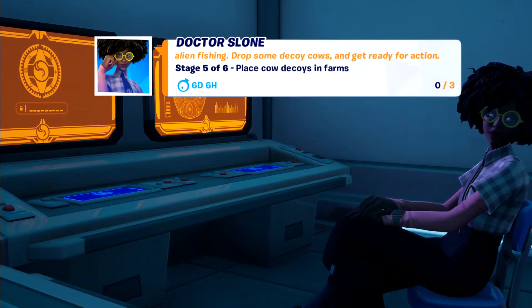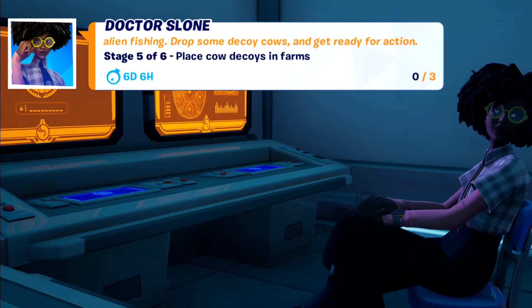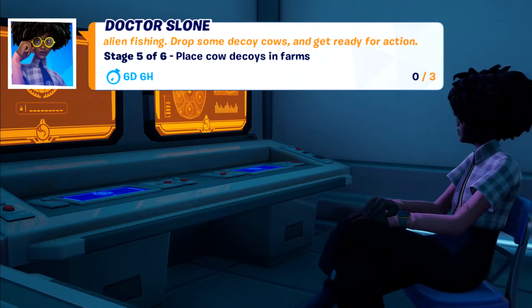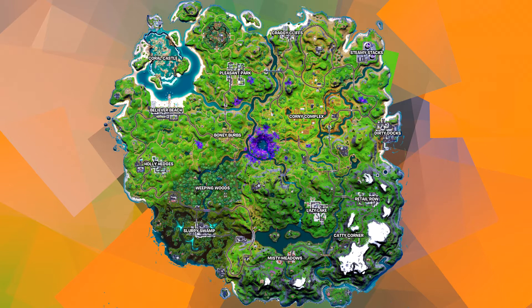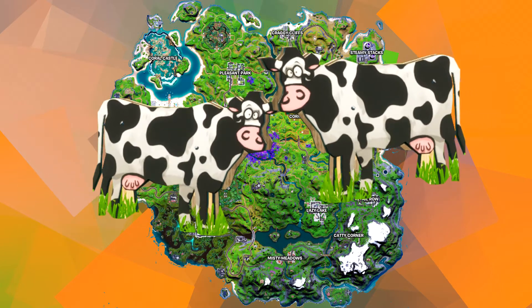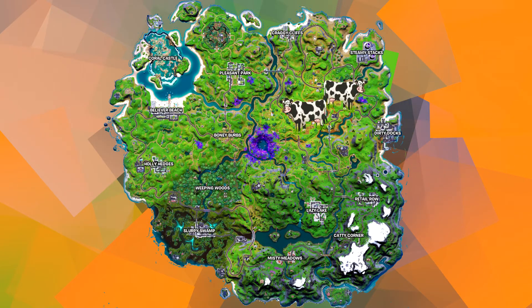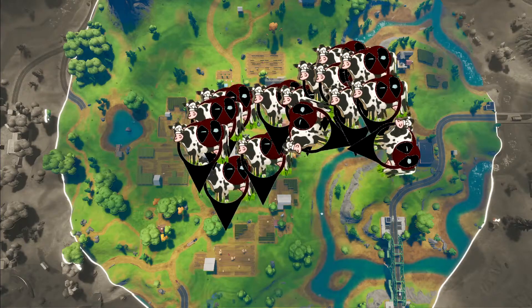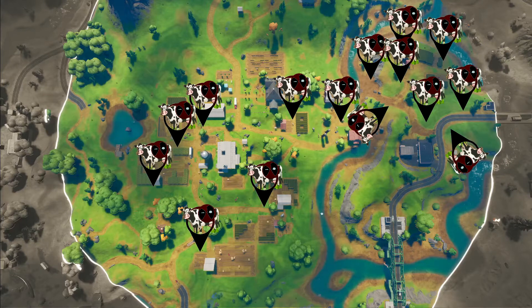Welcome back to Fortnite Season Serpent Challenge Series. In today's video we'll be doing Place Cow Decoys in Farms by 3. Just like the previous challenge, this one can be completed at either one of two farms: Corny Complex or Steel Farm. With both farms side by side, this made another easy quest. Between the two farms I found 15, which is five times as many as you need — you only need to find three.